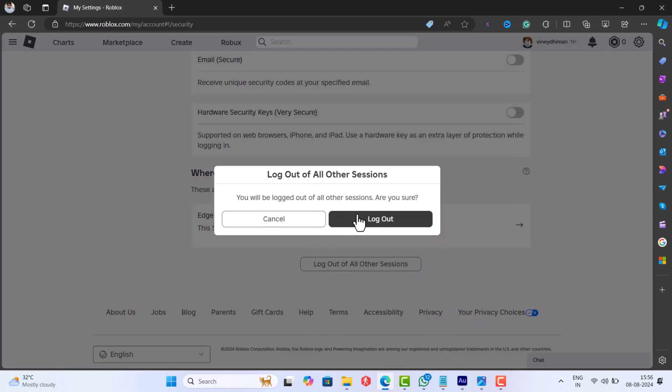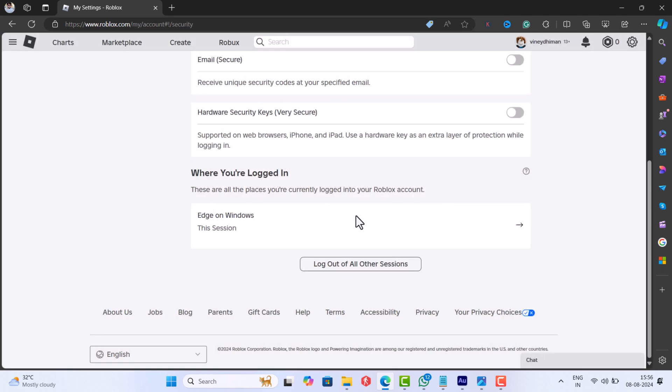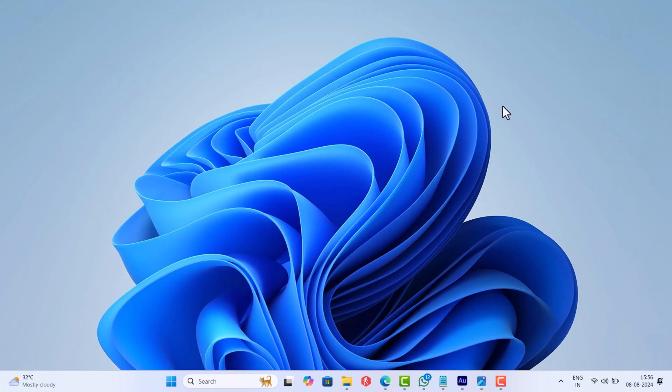Doing this will unlink your Roblox account on the PlayStation console. You can perform the same thing on your mobile device as well — the steps are the same. After that, restart the PlayStation and login using the same credentials, and this time you should be able to access Roblox.